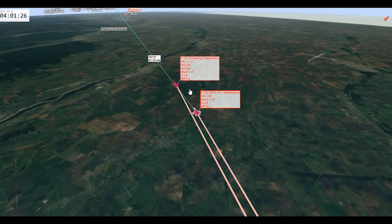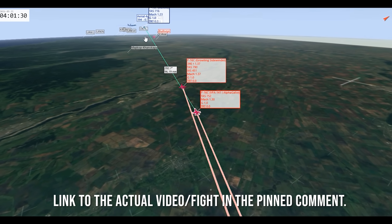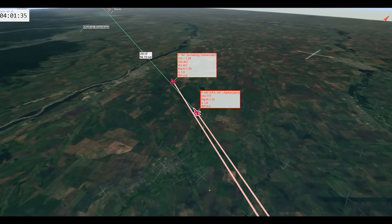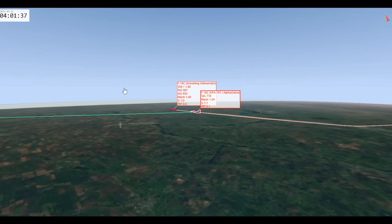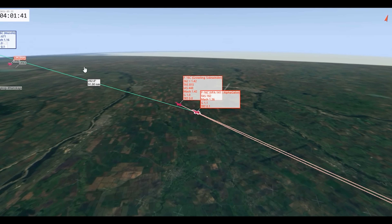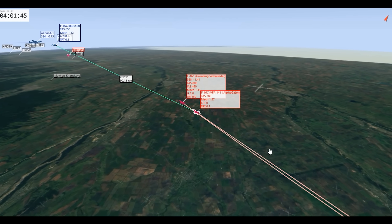Alright guys, let's do our Tac View review. We've got me and Alpha Gator as the Venezuelan F-16s, and Musolo and AC3 as the Belgian F-16s. Our tactic from the video was to climb high, get fast, and fire some long-range missiles to hopefully kill them right off the bat.